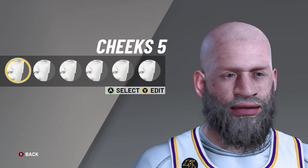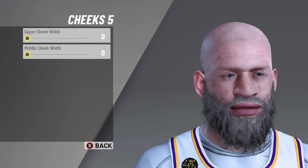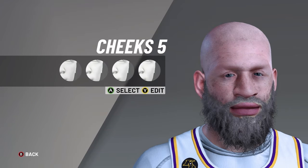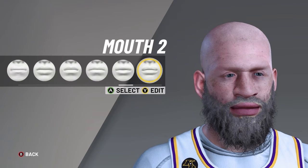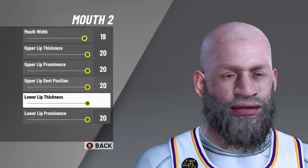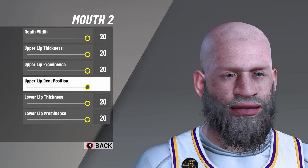Then for the cheeks, you want to pick cheeks 5, and put all those down. And then for the mouth — she got the red juicy lips — just put it at 20, my fault. You want to max all of those out for mouth too.